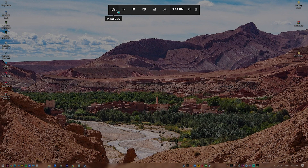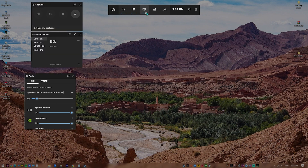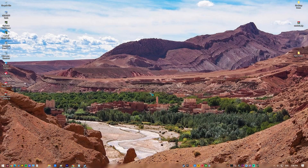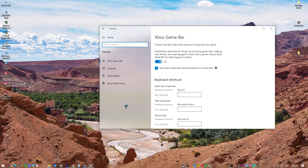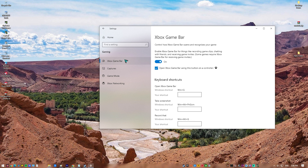Fix eight: Disable Windows Game Bar. Some Elden Ring players have experienced FPS drops, stuttering, and lagging when the Windows Game Bar is enabled. Windows Game Bar is a Windows 10 and 11 feature that users can use to access shortcuts for gaming features such as making screenshots, recording gameplay, and game DVR settings. Try turning off this feature and see if that will fix Elden Ring stuttering issues.